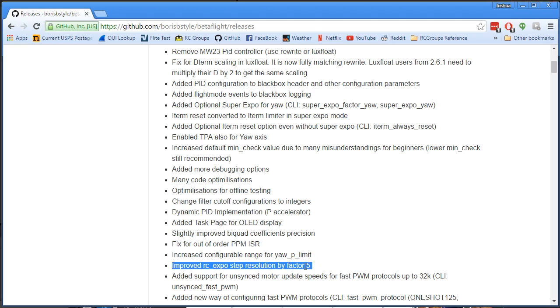Improved RC Expo step resolution. You put Expo on your pitch and roll and the configurator draws a nice curved line — but there were actually only about five steps in that curve, making it really a series of straight lines. Boris increased that to five times as many steps, presumably 25 steps, meaning a much smoother curve in your stick response. If you've ever felt like your copter goes from moving slow to quick when you've got Expo applied, this may be why, and you should have a smoother response with 2.7.